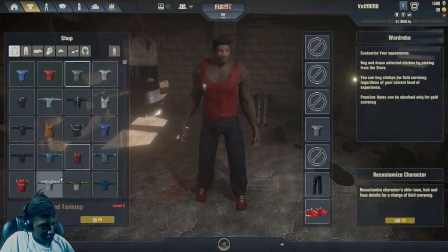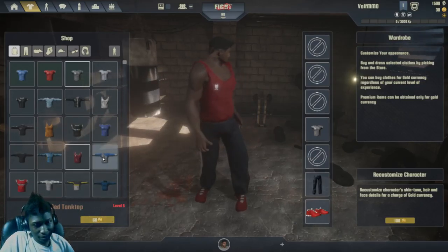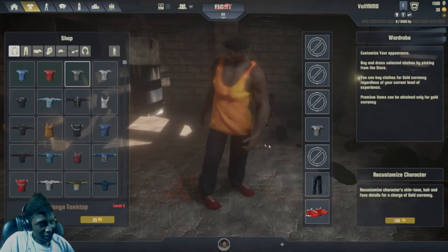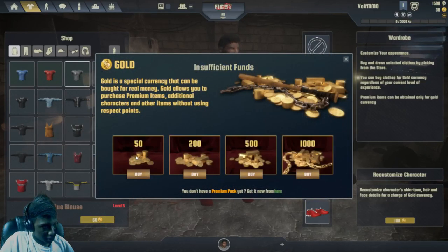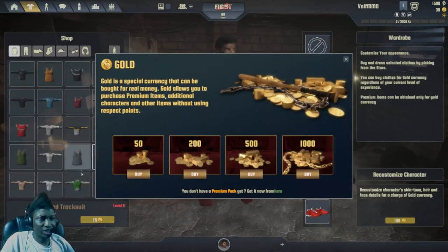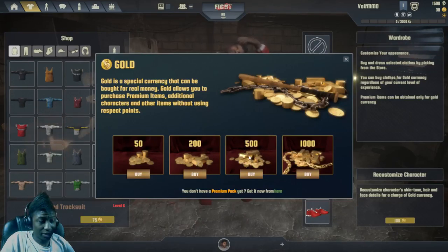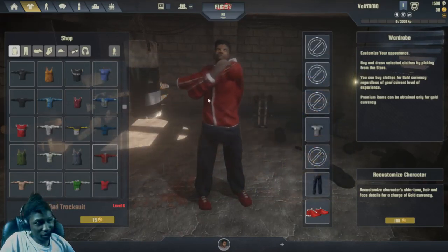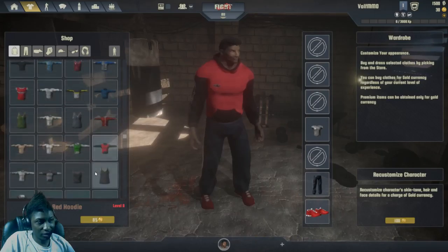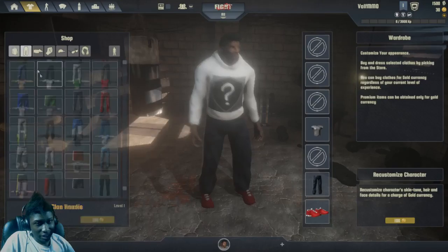It looks like they have in-game currency and actual money currency, so you guys can pay either way. I checked all the currency — for 50 it's a dollar, for 200 it's like three dollars, for 500 it's six dollars, and for 1000 it's pretty much ten dollars. The game is actually pretty cheap on currency, which is actually pretty good for a game like this, especially if you're just looking to customize your character.